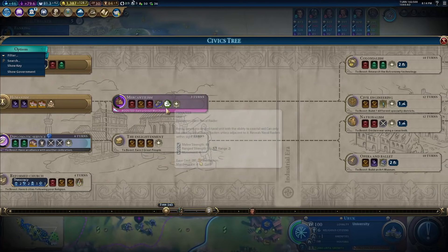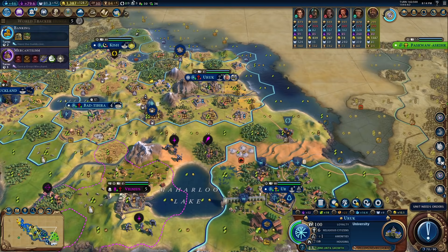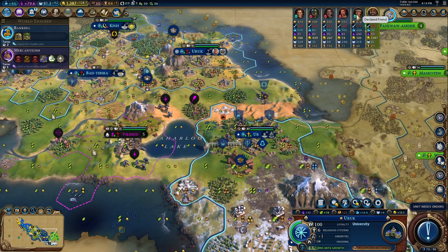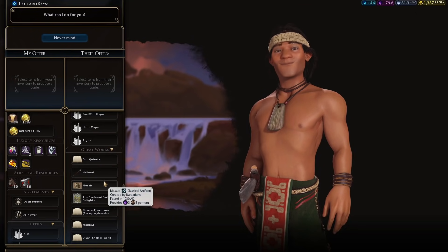Kind of expensive. I think we're just going to go over here to Natural History and get Archaeologists. We're going to build Archaeology Museums in all of our cities instead of Art Museums — it is so much easier to theme those than Art Museums. I can't believe Mapuche already has three artifacts, or two artifacts so far.